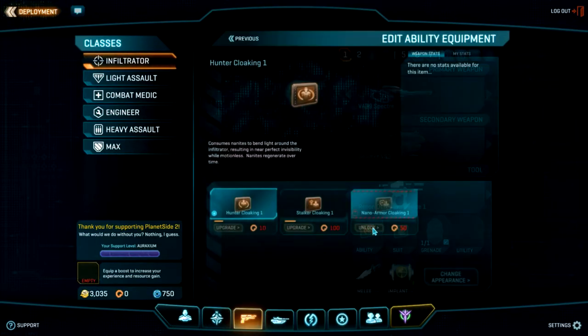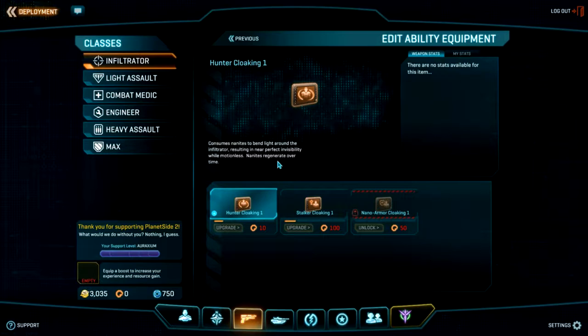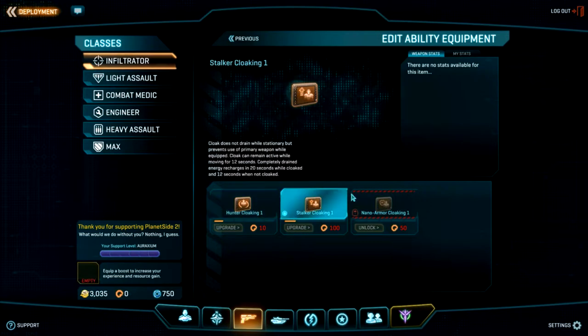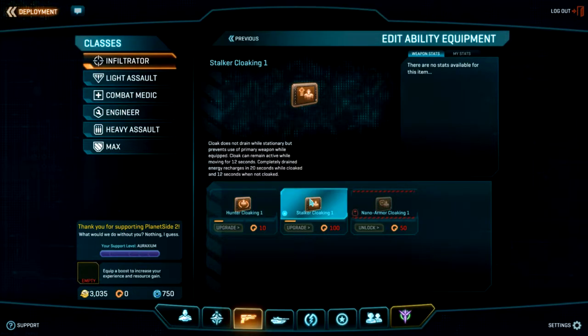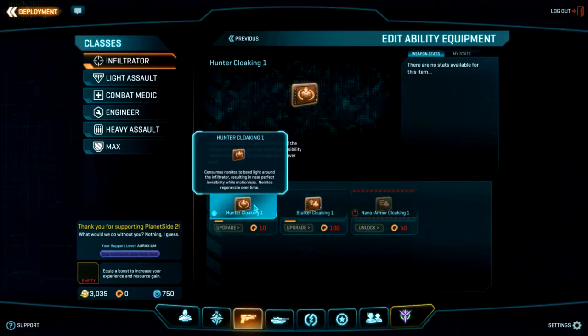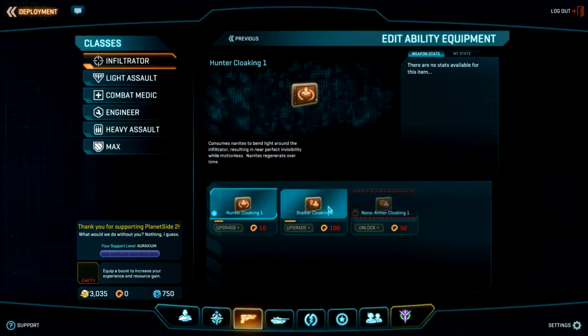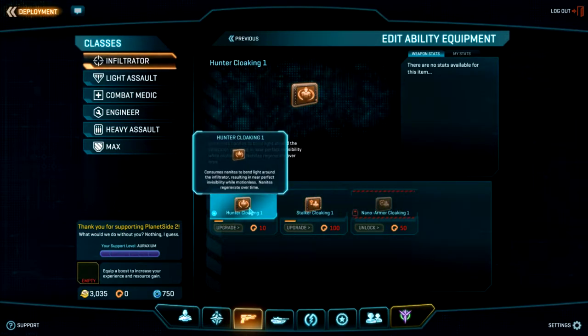Every class has an ability and abilities are very important — the special ability is what makes your class stand out. The infiltrator has cloaking; you have three different kinds and you don't have to stick with the one you start with. My personal favorite is hunter cloaking — you can move around in it. You can activate it, pop out of cover, and until you're ready to shoot your enemy can't see you. That's very useful for sniping.